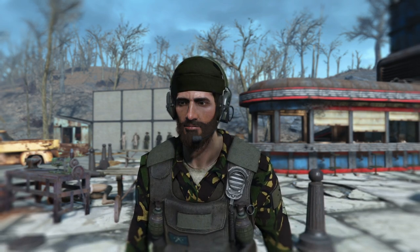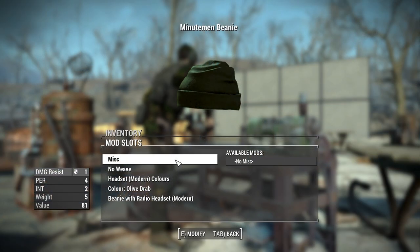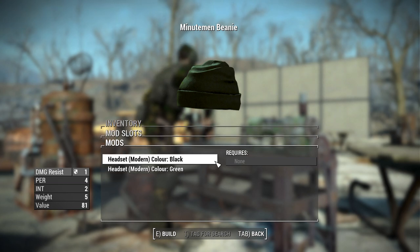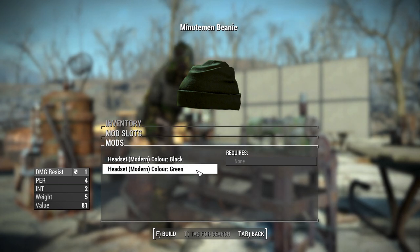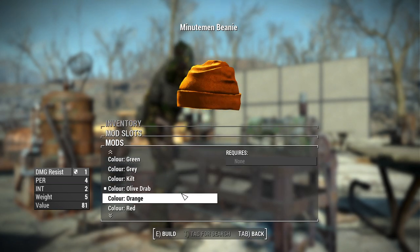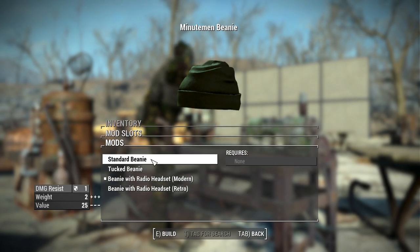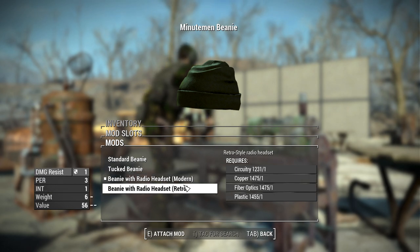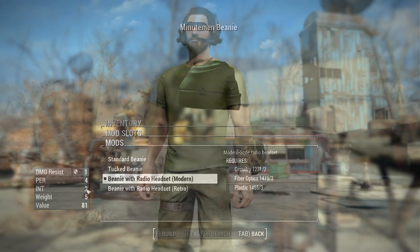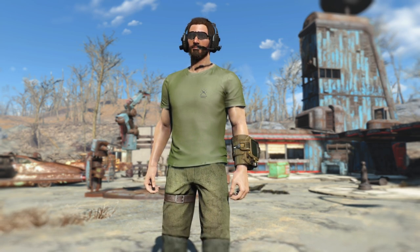These are also additive and levelless, so you will find them out in the world on your Minutemen. We also now have the Minutemen beanie, which has a variety of colors as well as a few different visual options. You can add ballistic weave, choose the color of your headset, change the color of the beanie itself — from black, blue, brown, and a bunch of other options — and then choose to have the beanie standard, tucked, with a modern headset, or with a retro headset. Having a headset equipped will give you a Perception and Intelligence bonus.